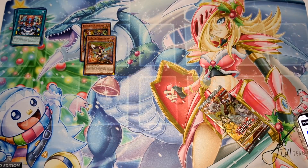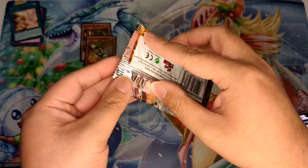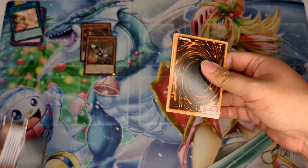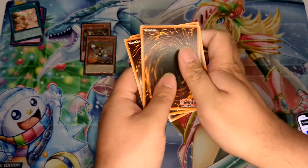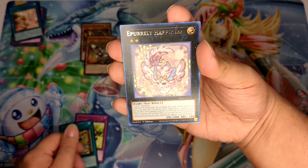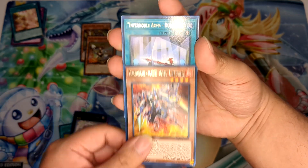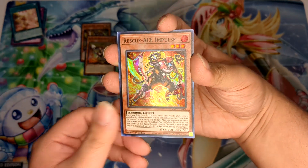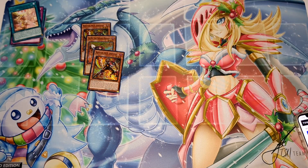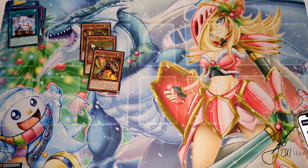I forgot how crazy this set was honestly — Amazing Defenders, one of the last packs. This is one set I chose not to go into heavily this year. As you can tell with how my drops were going, I slowed down on buying booster boxes because a lot of big things happened this year. Rescue-ACE Airlifter, Rescue-ACE Impulse — another one. Just supers, no ultras, secrets, or collector's rares.